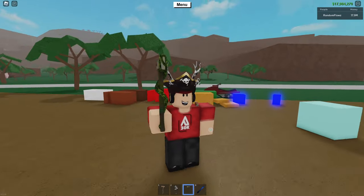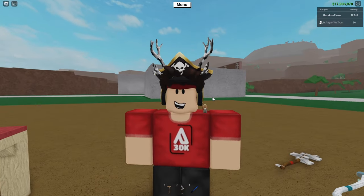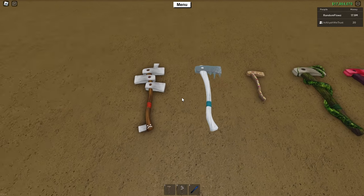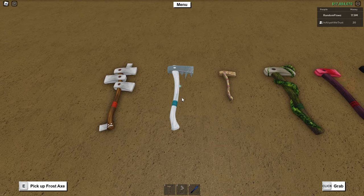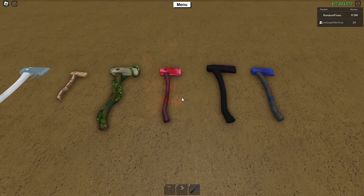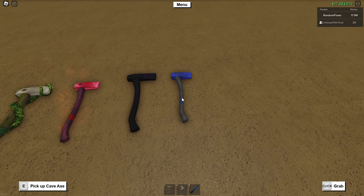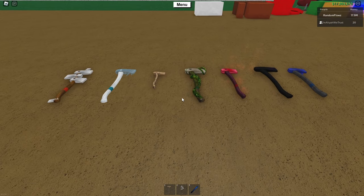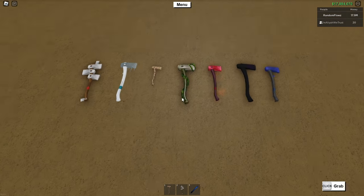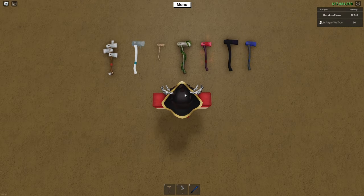If I didn't have a lot of money and had to choose which axes to get, I would personally go in this order: the Mini Axe first, so that I can chop all of the trees decently fast. Then the Frost Axe, so that I can get more money from Frostwood to afford the other axes. Then the Gingerbread Axe, then the Overgrown Axe, followed by the Fire Axe, then the End Times Axe, and finally the Cave Axe. Obviously that'll change depending on your own playstyle and whether or not you already have any of the axes, but that's pretty much my ranking of the best to worst in terms of the best axes you can have.